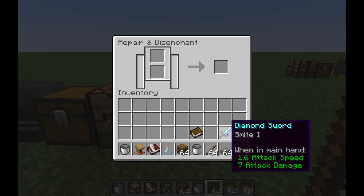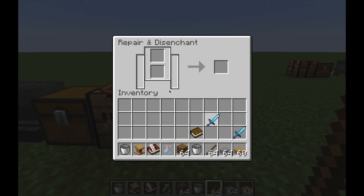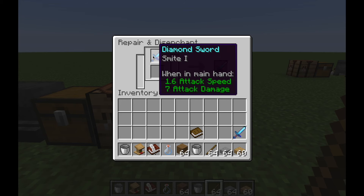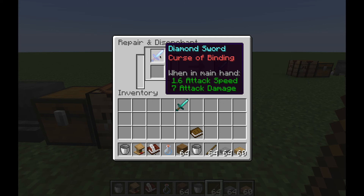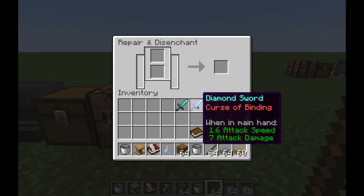You can also do this with weapons. As you can see this one has Smite I — it removes the enchantments. However, curse enchantments cannot be taken off, so you're basically stuck with curse enchantments.